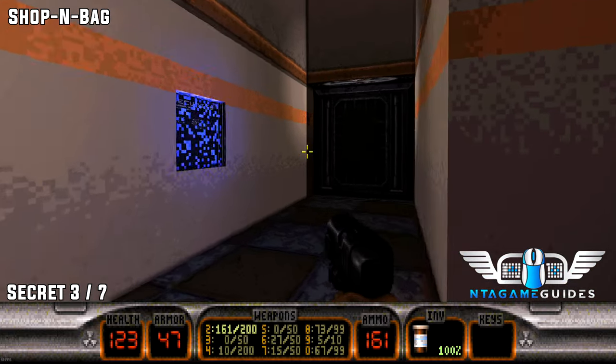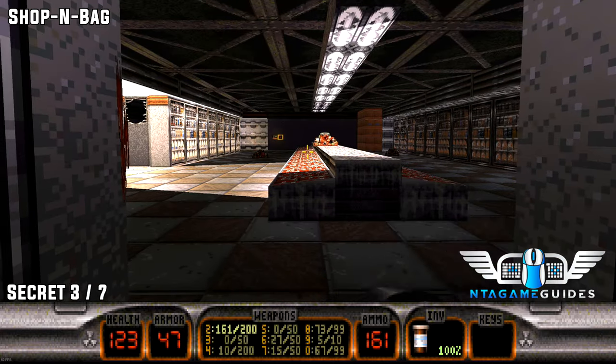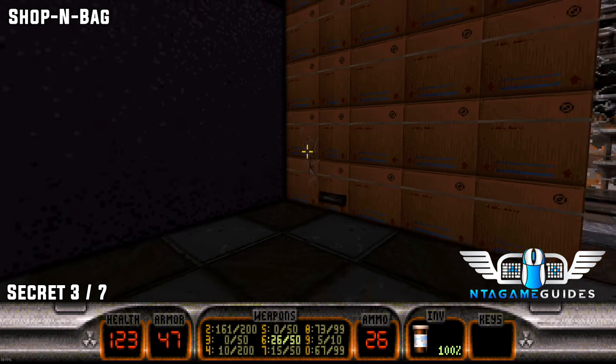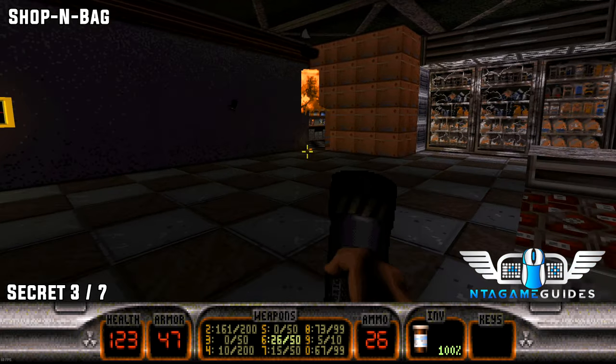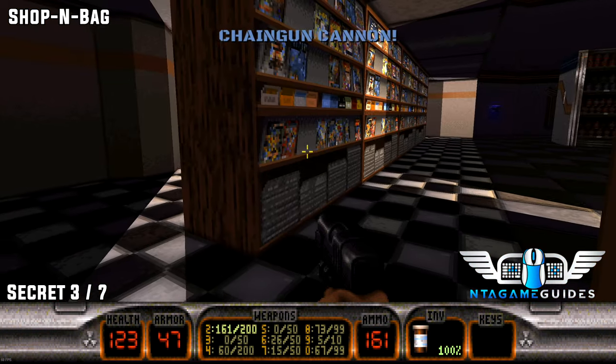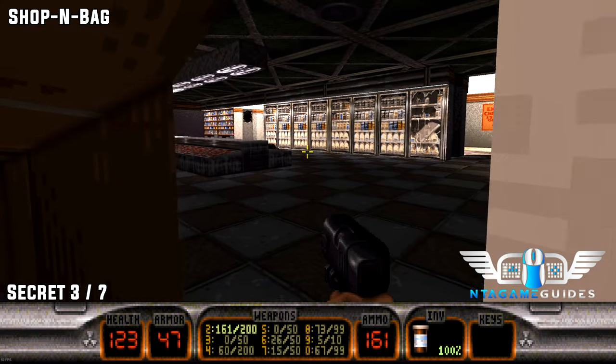Once you have finally gained access to the blue key card, enter the blue door. Now in this next supermarket there will be some more storage containers or boxes to the right hand side next to the yellow switch or yellow key card door. Once you blow it up, grab secret number three.